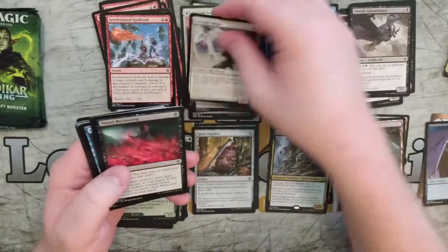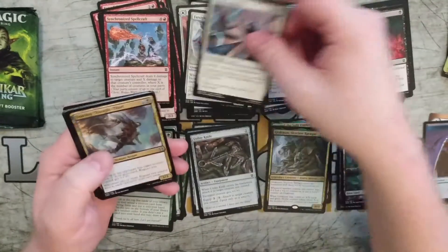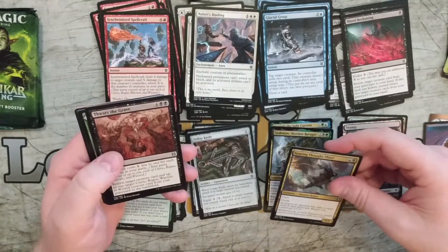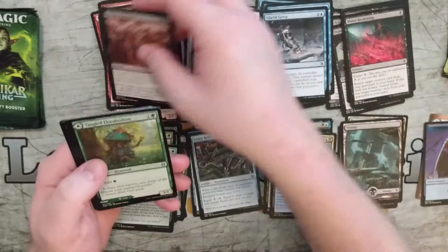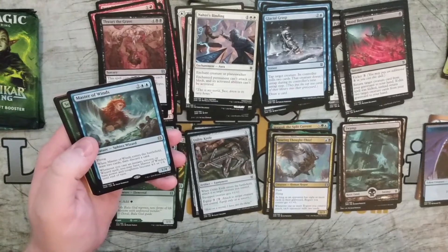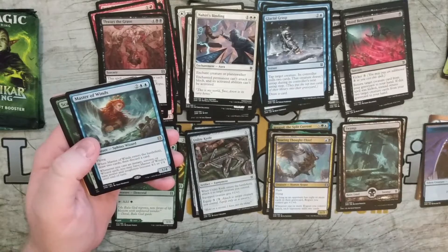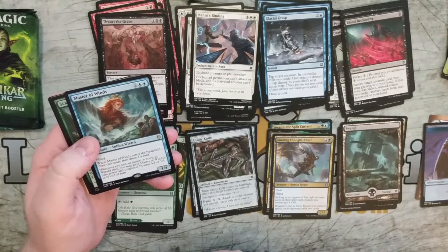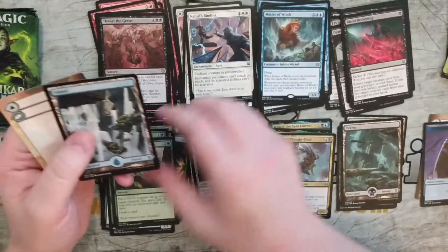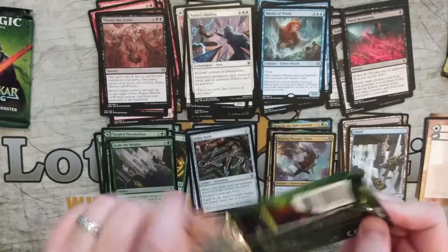So again, we'll go through these fairly quickly. Seeing some decent artifacts. So we've got Soaring Thief for Rogue Milling. Thwart the Grave. An unfoil Tangled Florahedron. And Master of Winds. Scale the Heights. And an Island. So I'll have to figure out what deck I'm going to play.